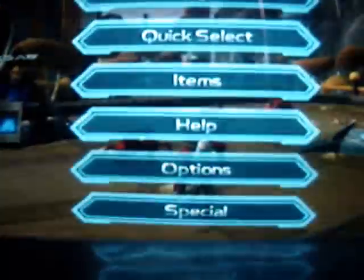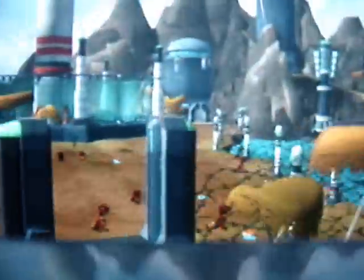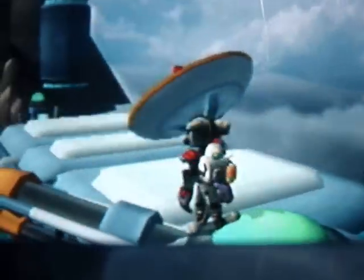Now I'll show you the third way: go into first person mode, then climb up this tower. Sorry guys, I wasted two minutes and we didn't do anything — I'm such a waster of time.